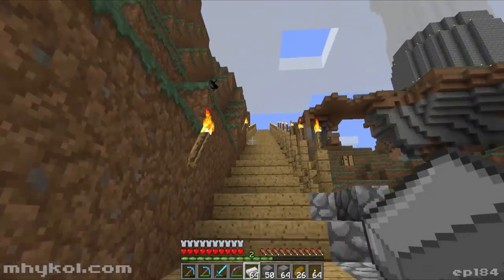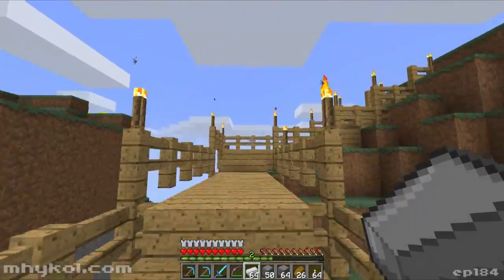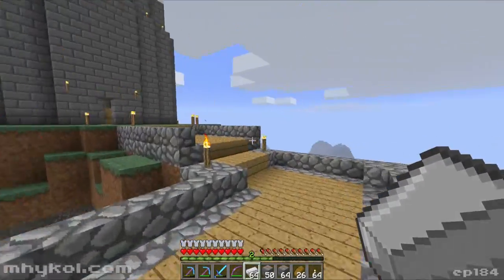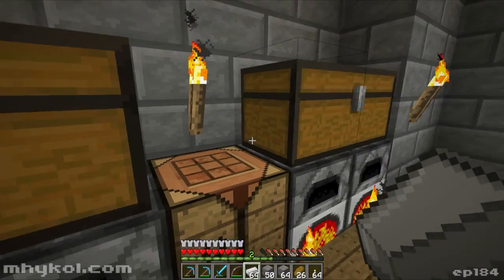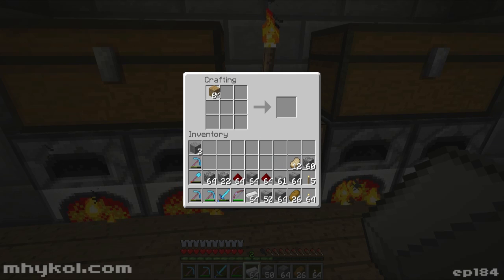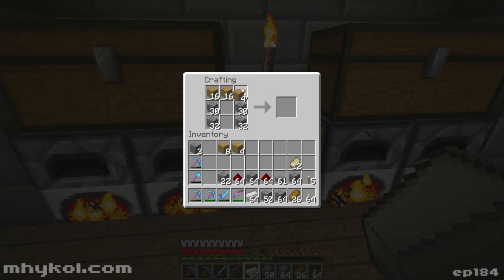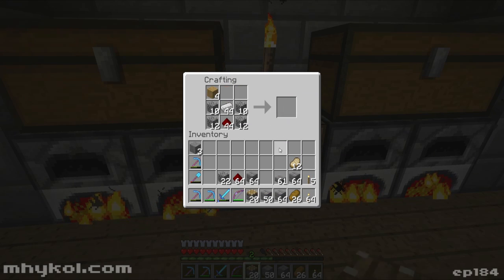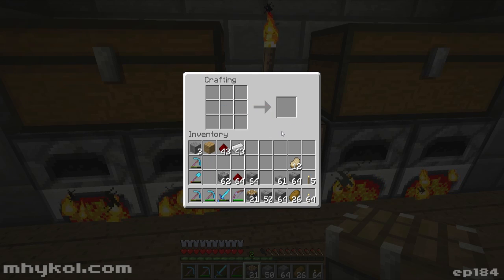I'm grabbing iron and redstone — another stack of redstone, let's make it two stacks. Let me get back up there and make some pistons. Do I have no more wood? Get some wood. I don't know if sixteen pistons are gonna be enough — we'll go with twenty. See if twenty is enough. I can make it twenty-one. If not, we'll make more.